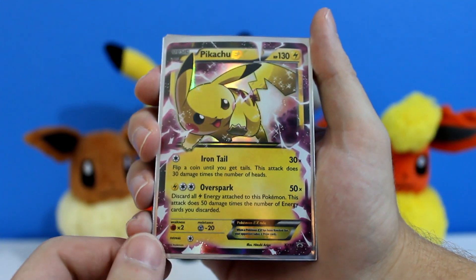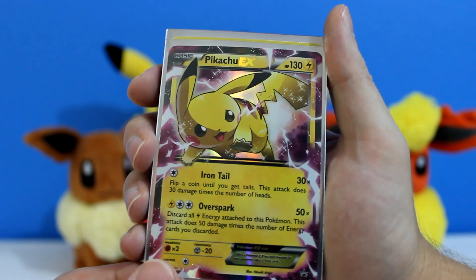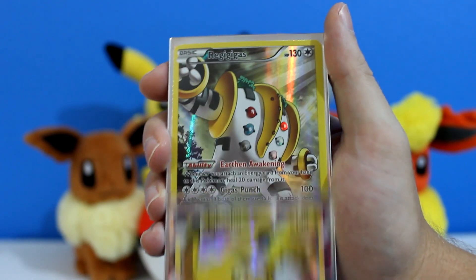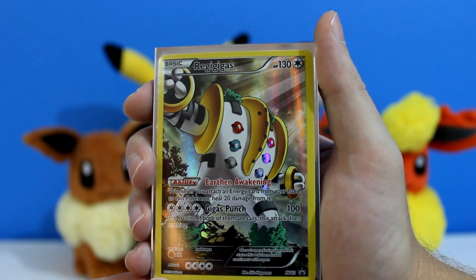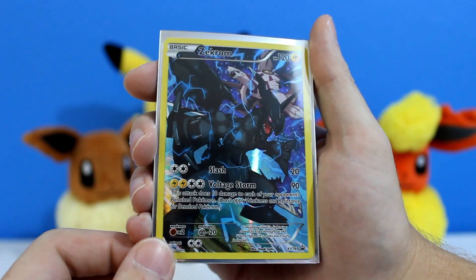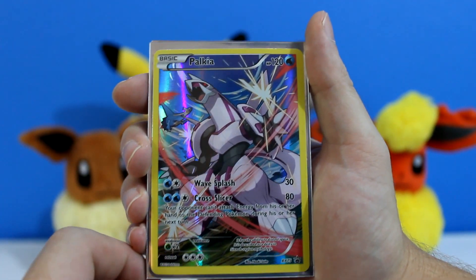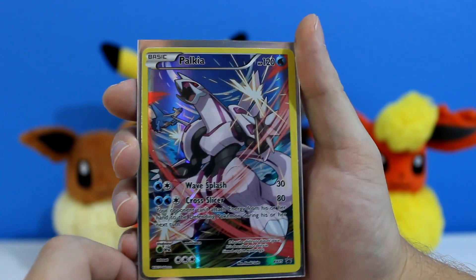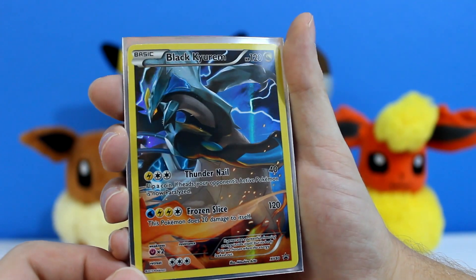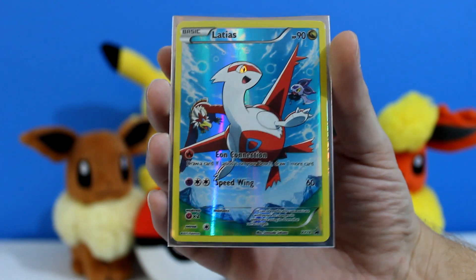Alright, so first off we have the Pikachu EX. This holo is so sweet. I already sleeved all of these off camera. I love the way this freaking looks. After that, we got Regigigas. If you haven't seen Clash of the Ages, that is such a good movie to go see — you'll see all of these. There's Zekrom. Look at the full holos. If I only got these full holos, I would still love it. Palkia, looking like a beast. These are so good. Black Kyurem, so awesome. All these full holo arts just look amazing. Seriously, everybody should go out and get one of these. The art is so good.